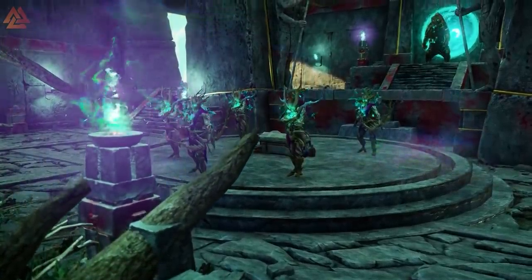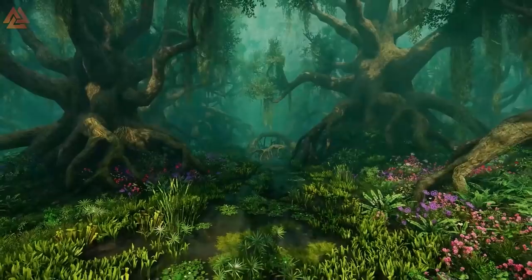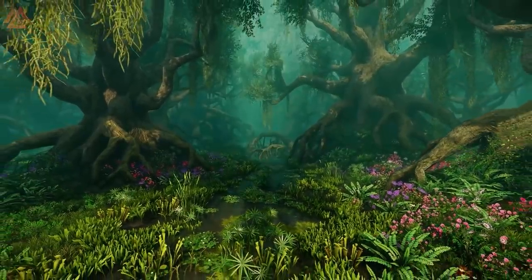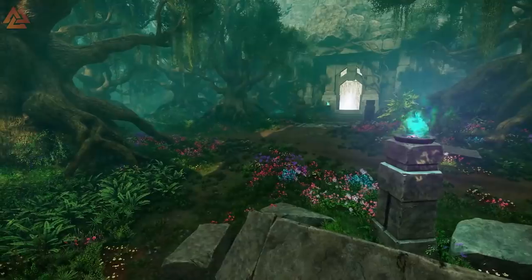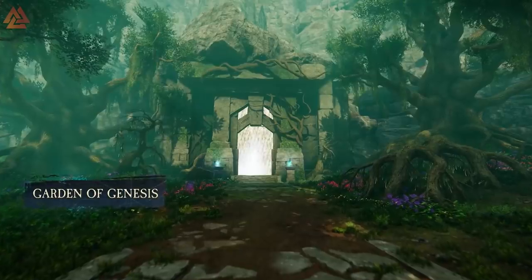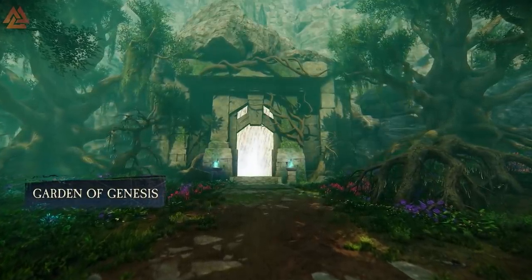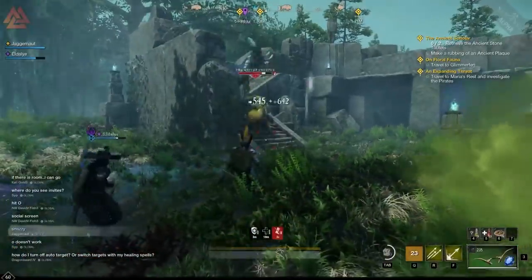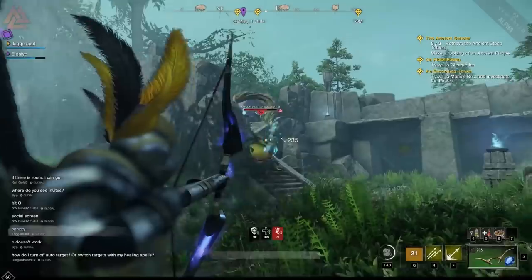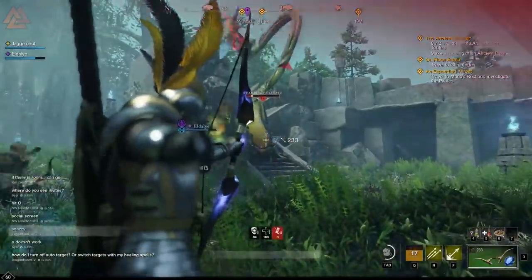Side missions can be found within each settlement and are often linked to some form of side progression, whether it's leveling up your campsite or unlocking a new gear slot for your character. Then there are the main missions, which are your milestones within your leveling journey. These often come with a big unlock that enhances your character — like a new weapon or gear slot — and they're spread out as you level up, so you'll need to do some grinding in between to bridge them.